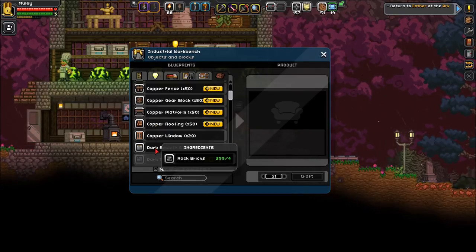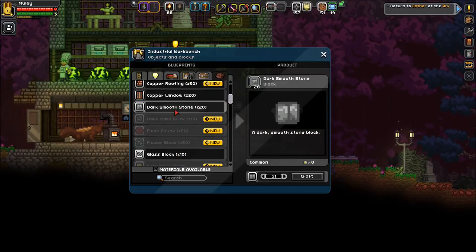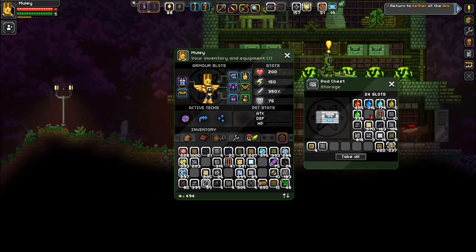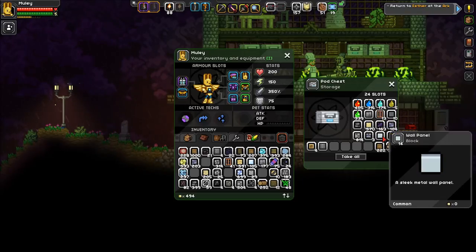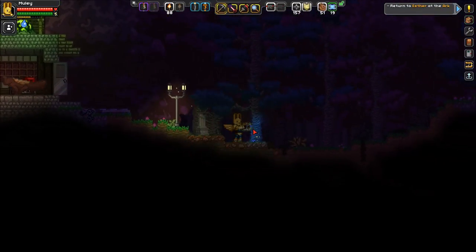I've got copper roofing, dark smooth stone — there we go. I think I'll use some of this. I also have copper windows but I'm not going to do copper windows right now — I'll just use wood windows. Let's come out here and clear some foliage. Get it out of my life. It's a building day, my friends!